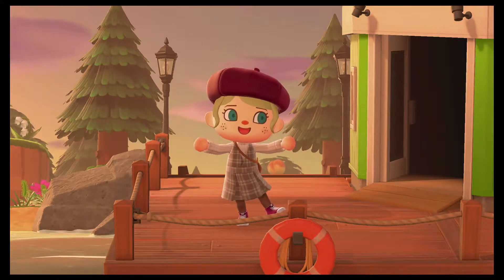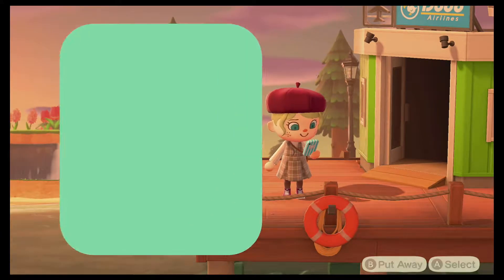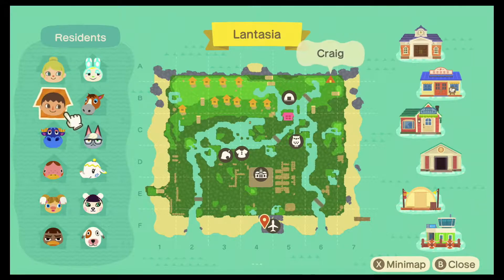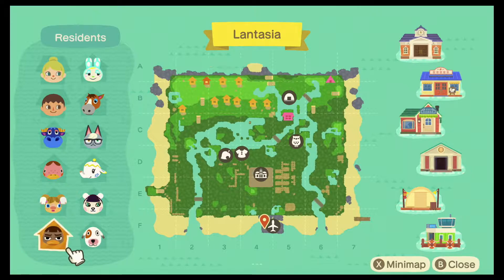So the first thing I'm going to do is show you my map. On my island I have myself Alana and my partner Craig — he doesn't play, but you know, whatever. And then we also have Stu, Freckles, Alice, and Weber.